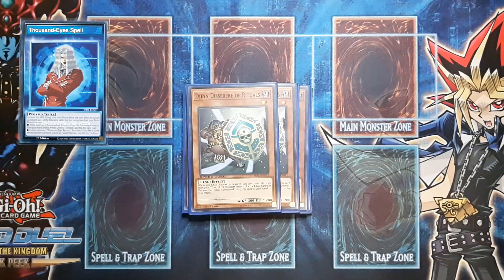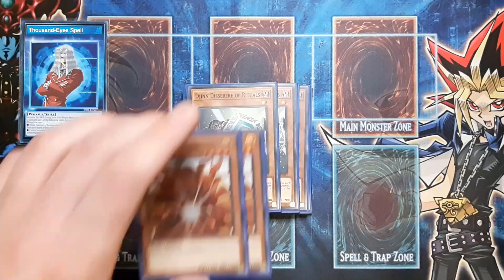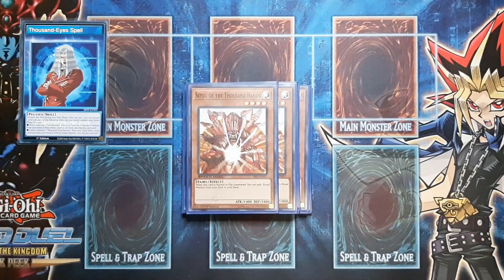Next up we have the only other normal summon in the deck — two copies of Senju of the Ten Thousand Hands. Senju is obviously your easy plus one: you summon him, you search out Relinquished, and you're normally in a good position. You actually don't want to summon Senju all the time, especially in that Moth matchup — normally you actually tend to set Senju and not go for the search effect, as summoning Senju puts you in a situation where they can Parasite you. Senju being that plus one, and this deck using so many resources for its summons, this plus one is basically essential.